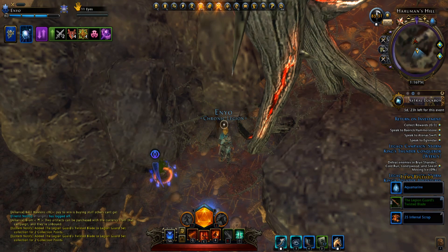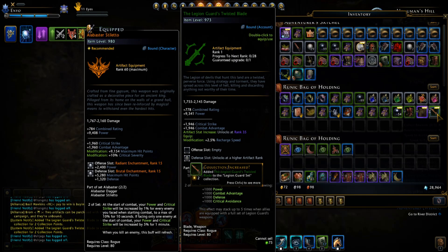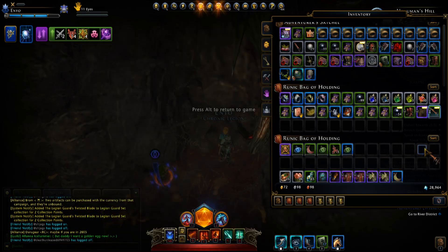We got one weapon! That was so easy, and we're not even on to the other nine locations yet. So I've got the offhand by the looks of it — yeah, we've got the offhand. Pretty sweet.